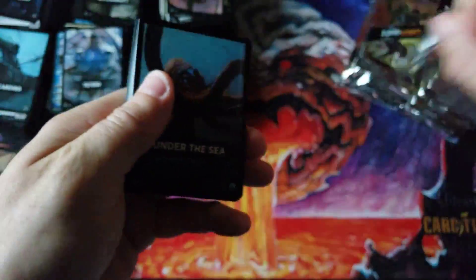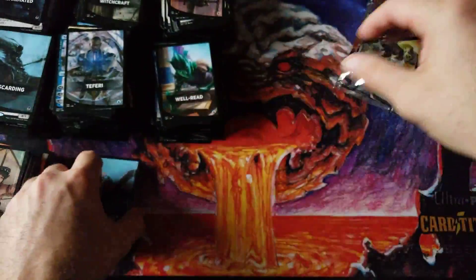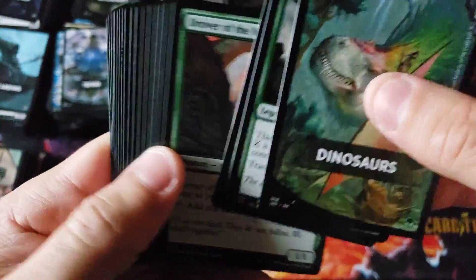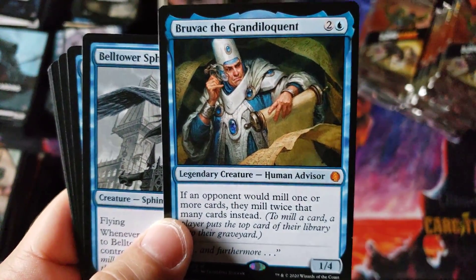Moving forward, hoping to see a couple spicy things in the close. Another Whale — yeah. I feel like Jumpstart is deemed a huge success, but the problem is they're probably already working on a second one. The issue is we don't really know how Jumpstart would have done if it were a regularly supplied product like Modern Horizons. Hey look — Bruvac the Grandiloquent! First time we've seen this cool card today. Very nice pool on that one. Love that island.